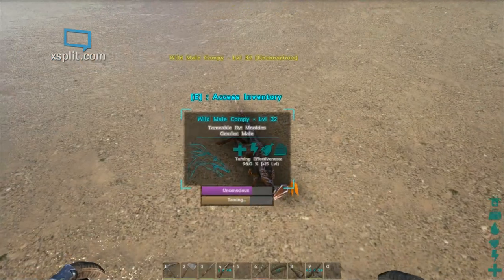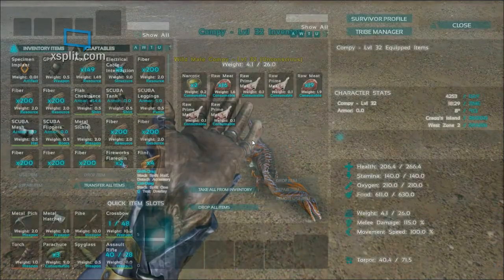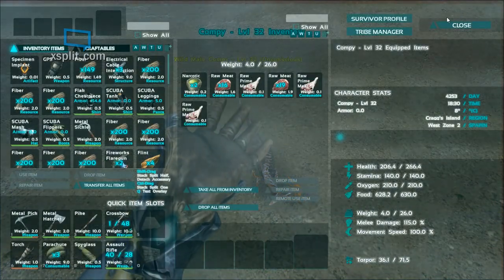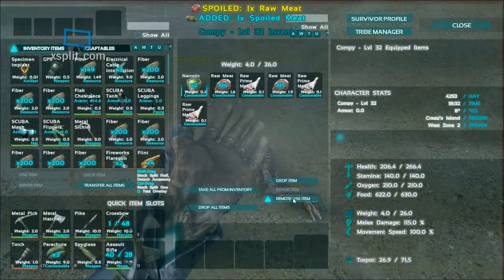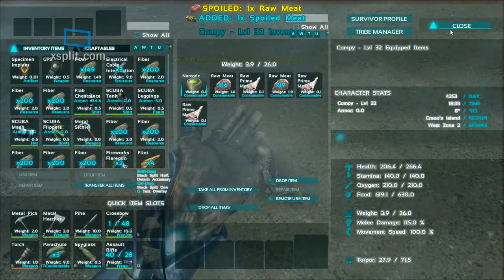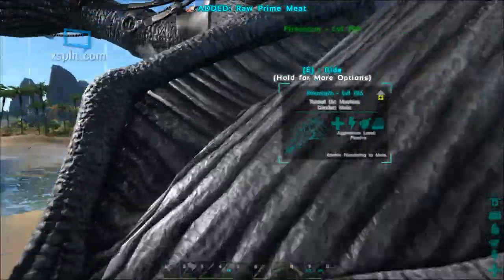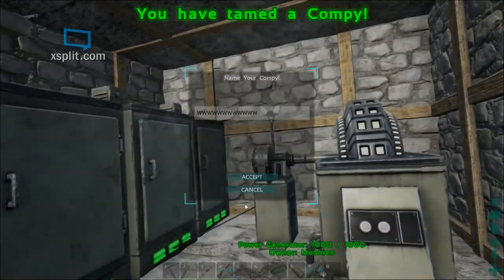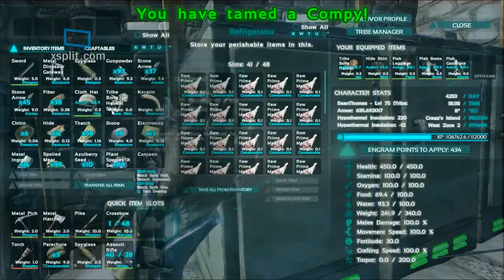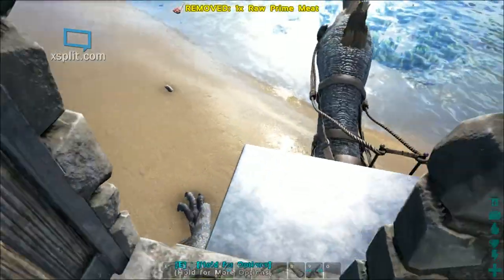Hopefully I did my count correct. So for a level 32, that's 8 meat with 4 left on it — that should be plenty to tame him out completely. We do want to keep him narcced up, so I'm going to do that one more time. He won't need all of this meat, so I'm going to take one off and put it back on the bird. And that's a tamed compi, just that quick — from takedown to tame, only a few moments.